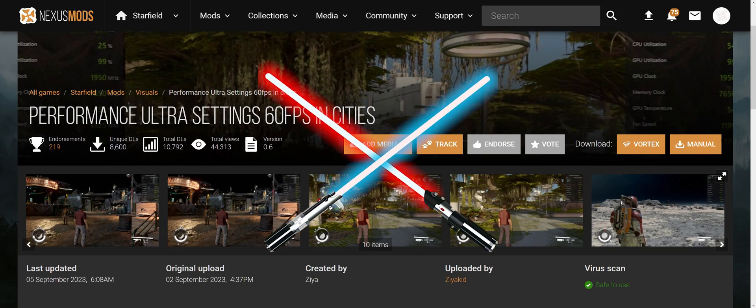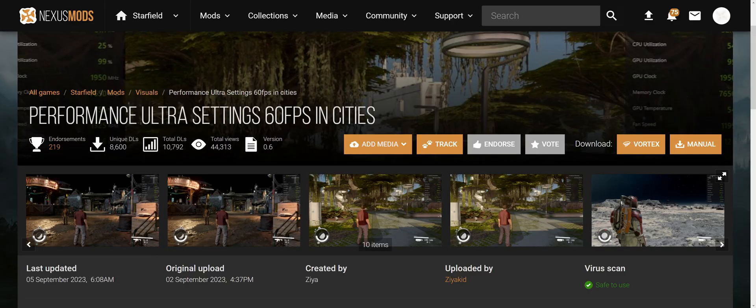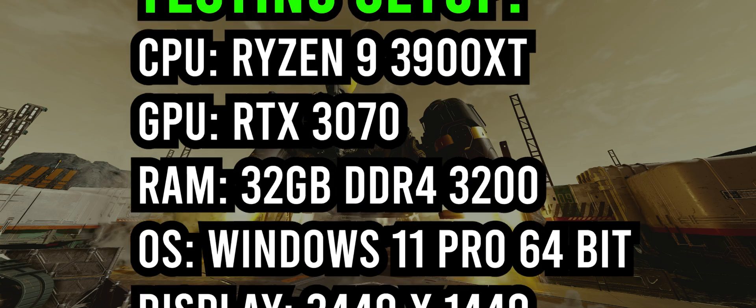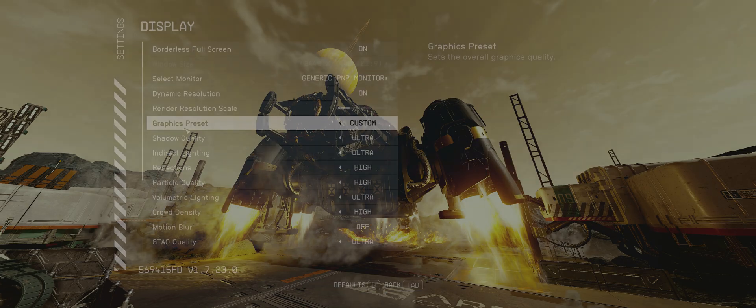Hey guys, the Melted Jedi's back. Today we're looking at a performance tweak — it's actually just an INI file that will boost the ultra settings for you if you're not currently able to run on ultra. That's okay, give this a shot and let me know in the comments what happens when you run ultra settings with this booster. Here's our testing setup: the Ryzen 9 3900 XT, RTX 3070, 32 gigs of DDR4, Windows 11 Pro, and a 3440 by 1440 display. We're going to do a little test of the unoptimized settings first, followed by the optimized settings — I think you'll see a huge difference.